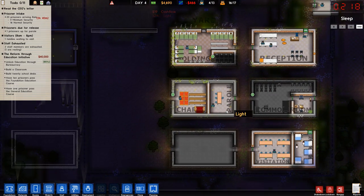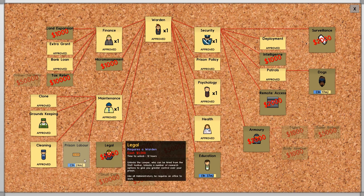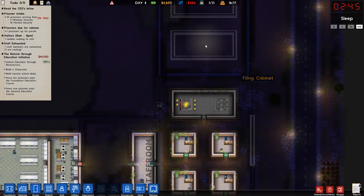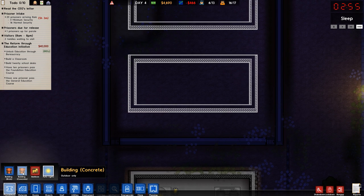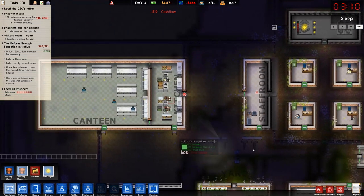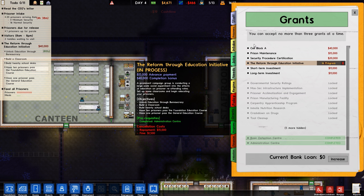Probably need to get these prison cells up. Education's an hour away. Prison labor - I'm not going to do prison labor this episode, but I will get it underway. And I do want to think about getting security rooms up here, so I'm going to lay those foundations now. Hopefully it doesn't bust our bank too much. It does. Grants - I can do cell block A, let's get that.